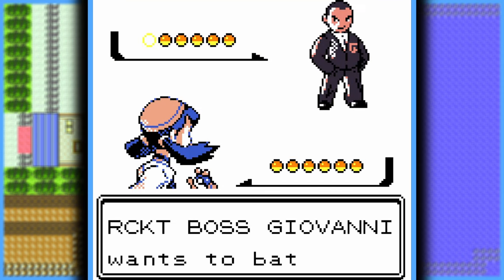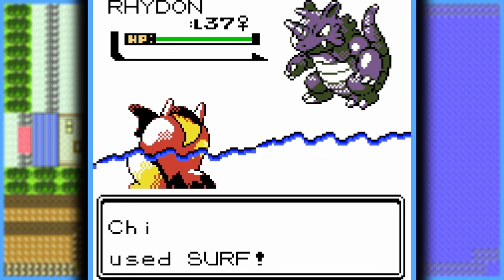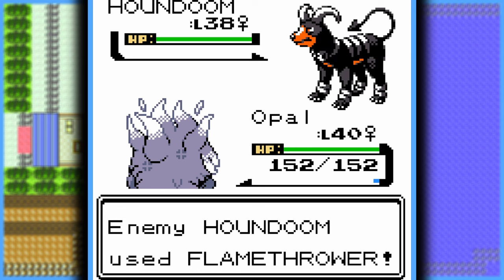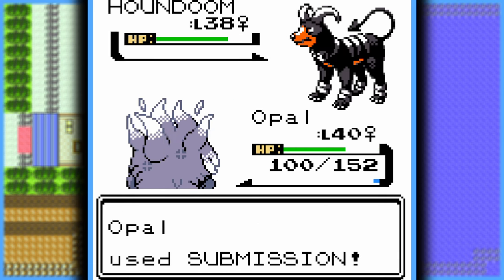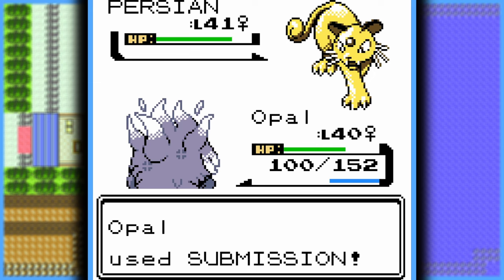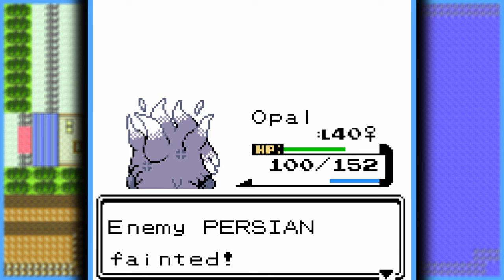Now it's time to face Giovanni. He starts off with Scizor, which is weak to Electric-type attacks. Next was his Rhydon, which is weak to Water-type attacks. Then he sends out Houndoom — to be fair, Houndoom does land a Flamethrower before being completely obliterated by a Submission from Annihilape. He also had a Gyarados. And finally, he sends out a Persian that absolutely gets annihilated by Annihilape. You would think for a mob boss he would have a more diverse team.